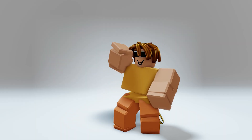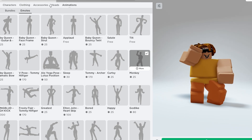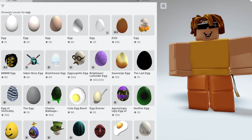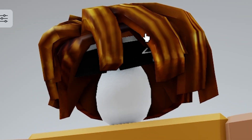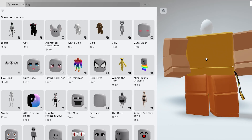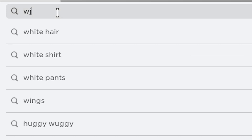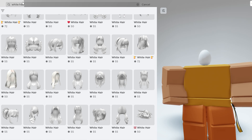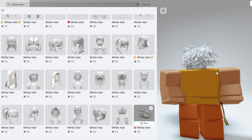Now for the next method of getting free headless — go to the marketplace and search up 'egg.' There are a bunch of eggs, but only get the specific one that covers your head. After you buy the egg, you can still see it, so you need to cover it up by searching up 'white hair.' Mess around and find the best one for you — this one can work; you can kind of see it, but it still works.